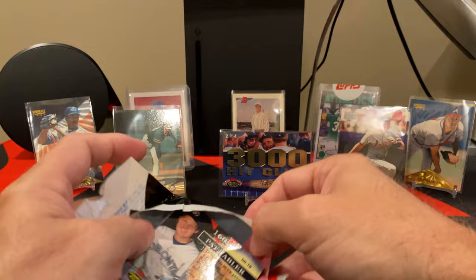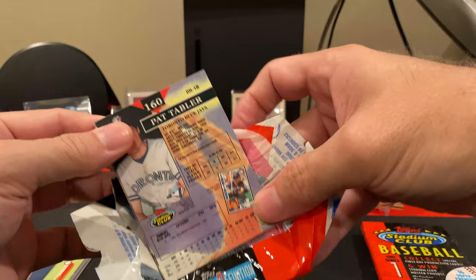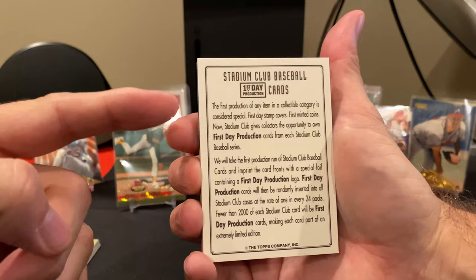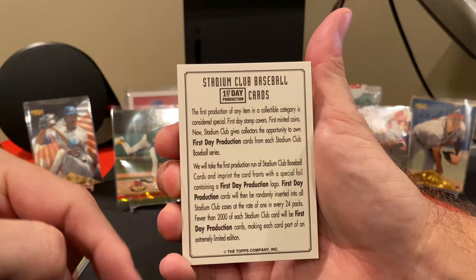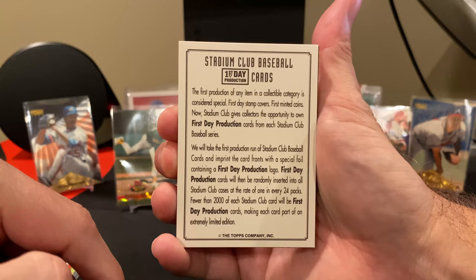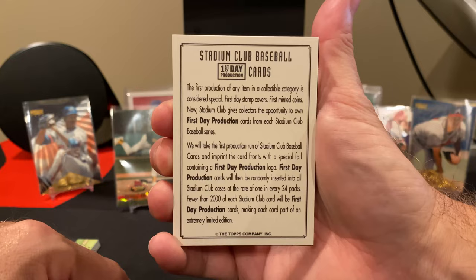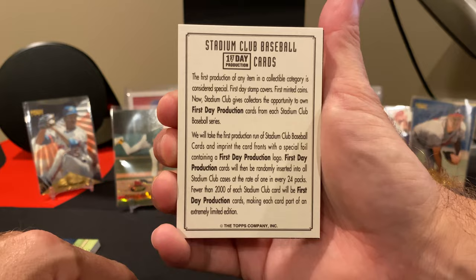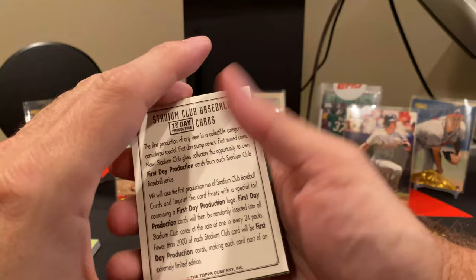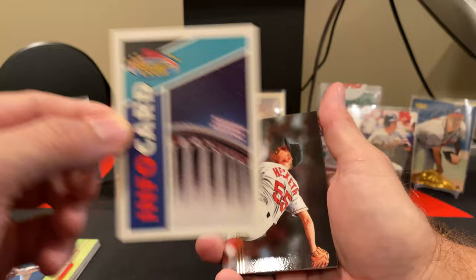So it's like everything else — if you wait long enough, it will go down in price. Alright, let's find the center card. There it is. Oh, and this one talks about the first day production card. It gives opportunities for collectors to own first day production cards — they take the first production run of Stadium Club cards, imprint the card front with a special foil, and randomly insert them in all Stadium Club cases at the rate of one per every 24 packs. Fewer than 2,000 of each Stadium Club card will be first day production cards, making each card part of an extremely limited edition. And we pulled one — cannot complain at all. I wish they'd put info cards like this in packs now.